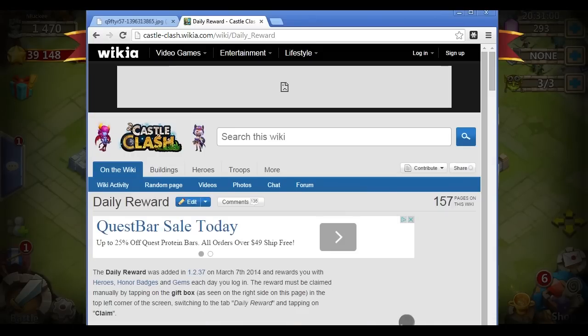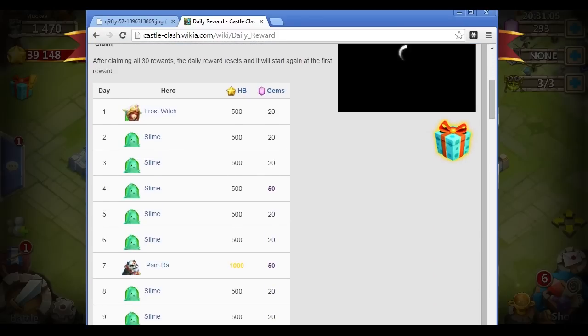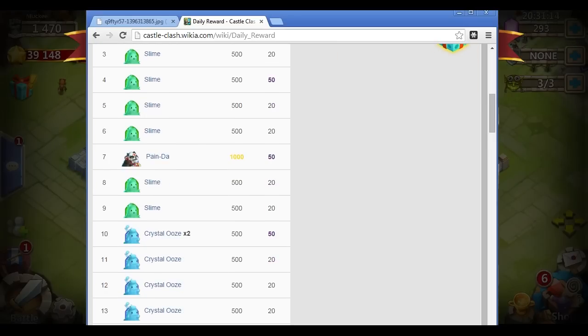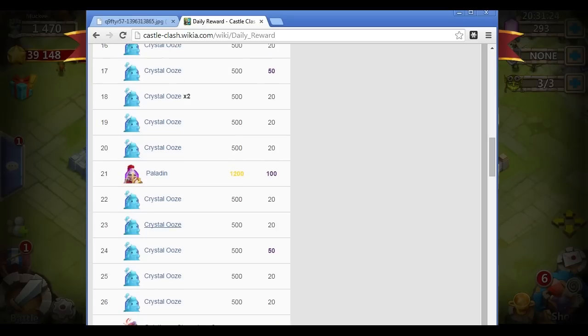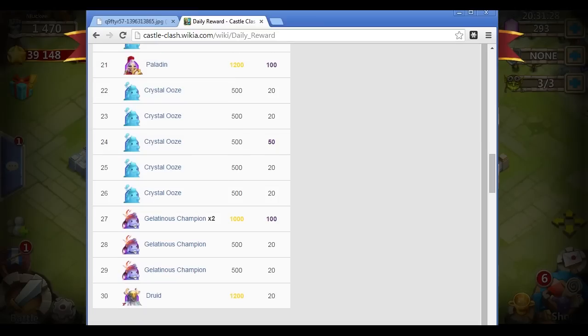In the game there is a daily reward system. On day one you get Frost Witch, then you get some slimes, then Panda, then some blue oozes, the Crystal Ooze, then the purple ooze, et cetera. On the 21st day you get Paladin, and then you get Druid. So you do get two legendary heroes for free by simply logging in for 30 consecutive days.